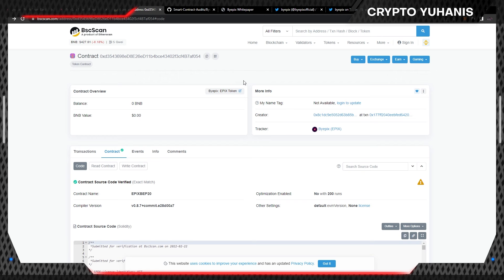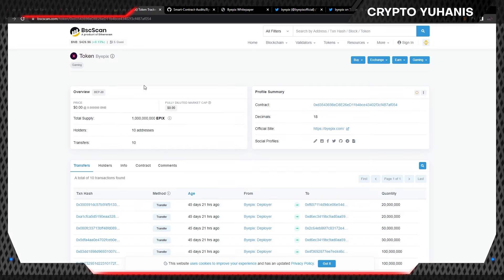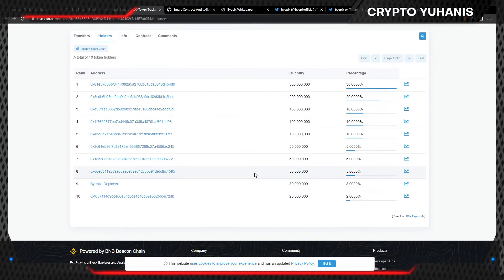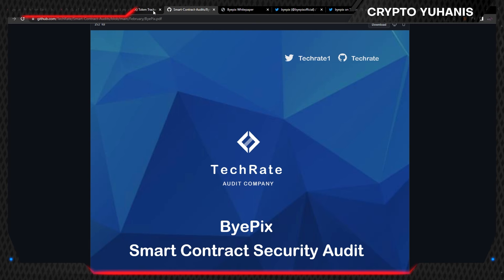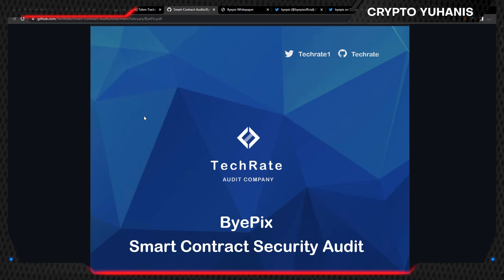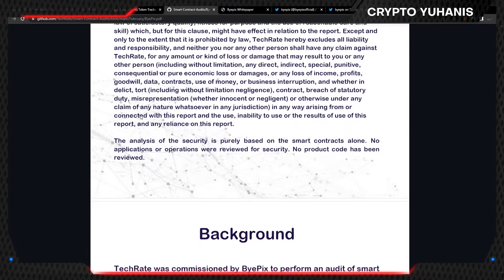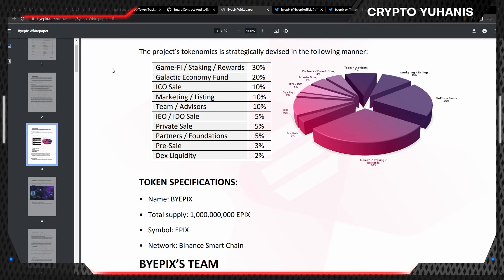Let's look at their token statistics on the Binance Smart Chain scan page. On this page, we can hit the tracker button for more detailed information about this token. As you can see, their total supply is 1 billion and they have 10 holders. You can check out their holders within the holder section. There is also the contract address here for your investments. They are audited by Techrate — you can check out their audit report and security details.